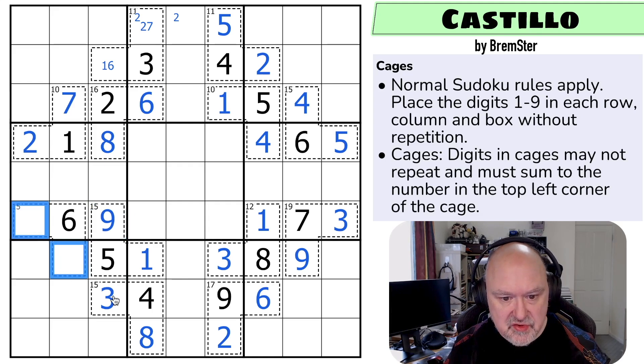Cool. So now let's do this last cage and see if I can lock it in. These have to sum to nine because it's 15 minus six. One, eight - I can't put one in either of them. Two, seven would have to be - no, I can't put either two or seven in that cell. Three, six doesn't work. So this has to be four, five - and the five means that's the four and that's the five.